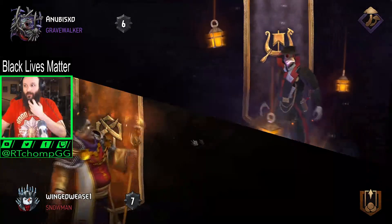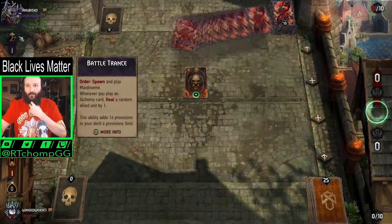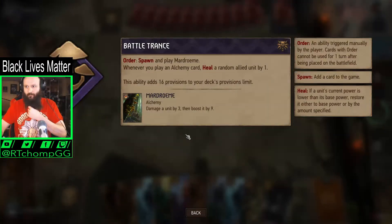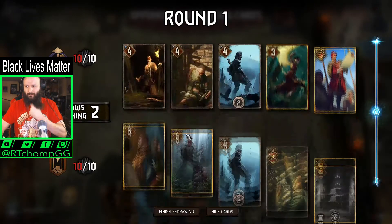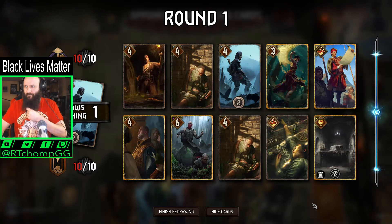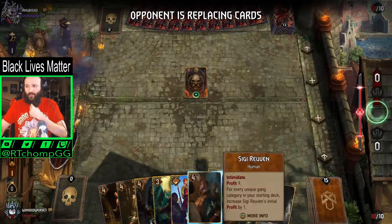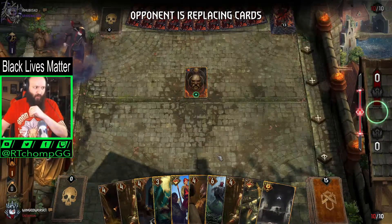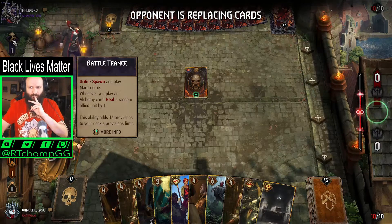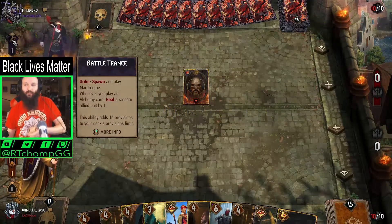They still scored an enormous amount of points so that was a little dicey despite that. Anything in particular interest you? Here we go — I don't have any idea what this is. Battle Trance — what? I've never seen this before. We didn't want the king in our hand, we can mulligan him next turn. Alchemy deck — I get that, I don't think I played against this. Whenever you play an alchemy card — I get that part but I don't know this ability because this faction is the one that feeds off damage, right?